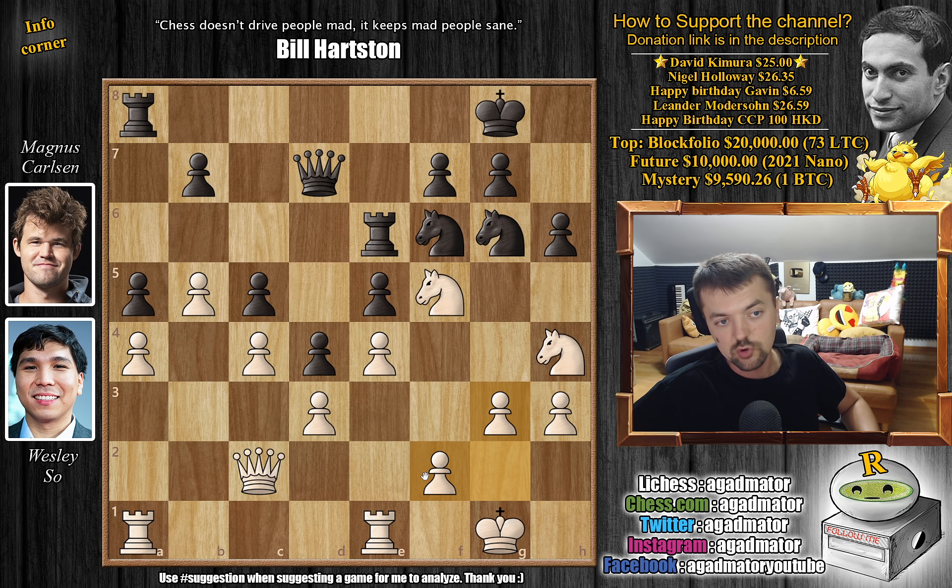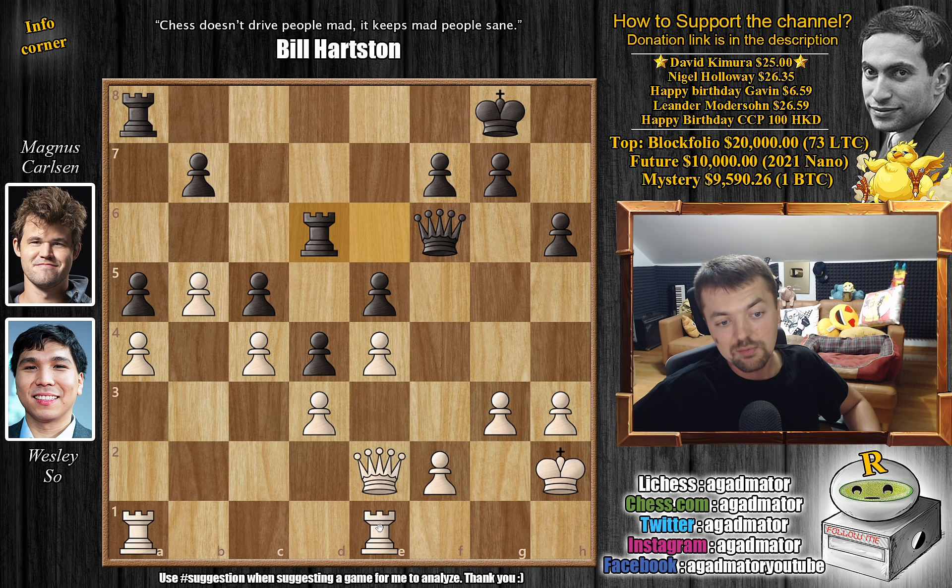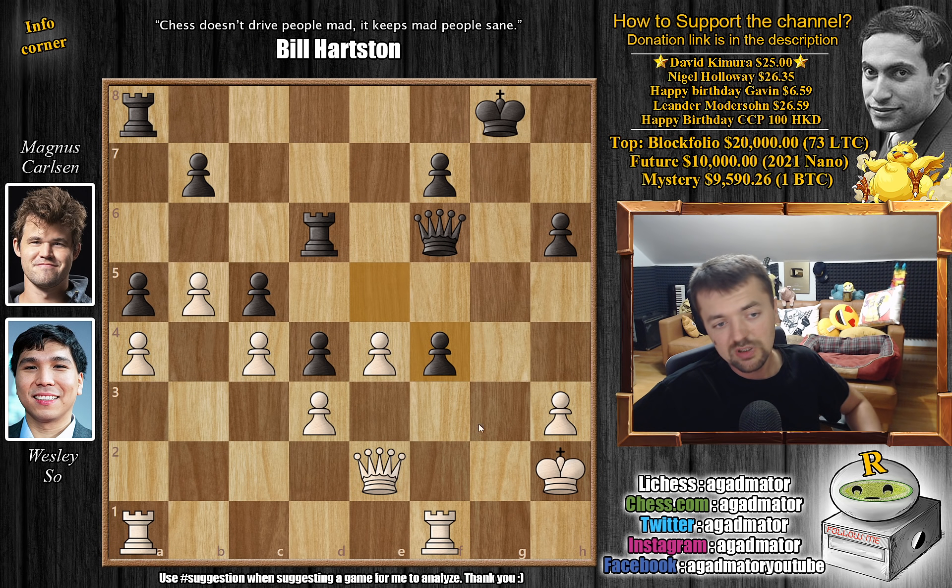Maybe double rooks on the f-file and have some sort of attack against the black king. Knight to e8 by Magnus, and now king to h2. We have knight to d6, attacking this knight, and queen to e2, now ready to jump into the game. Magnus trades a pair of knights: knight captures, knight captures, and now queen to e7. Wesley goes back with the knight — knight f5 — attacking the queen and knight. So queen to f6, still not eager to capture on f5. We have knight captures on d6, rook captures, and only now rook to f1, threatening f4. Even though g5 looks like a nice idea, f4 still gives white a much better position — after captures, captures, captures, queen g4 check wins the pawn back with a better position.